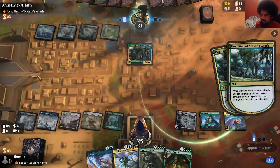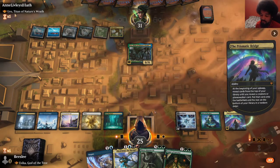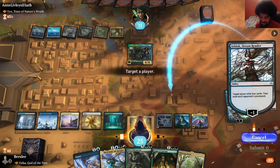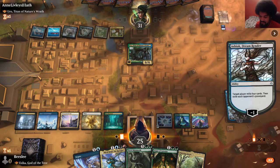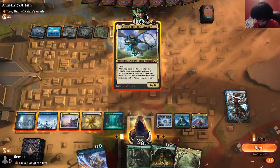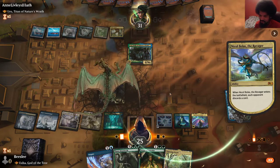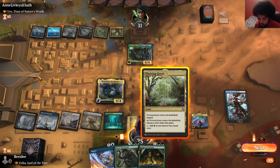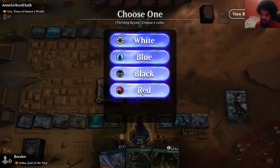Are we doing it? I guess we're doing it. Their Fabled Passage doesn't work. I can't kill Uro, can I? I'll just do this and leave up Negate — that seems fine. Hopefully they crack this Fabled Passage and fail to find. They do not. I should have played this first, because now they discard a card I can't do anything about. I guess if I draw Mardu Ultimatum I'd like to have the white and red since I think I have enough blue and black. Let's just do white.